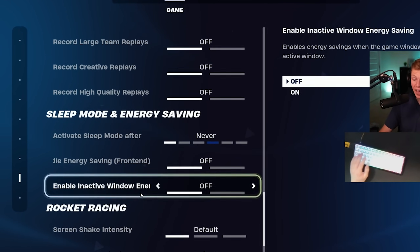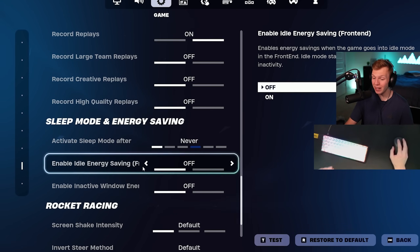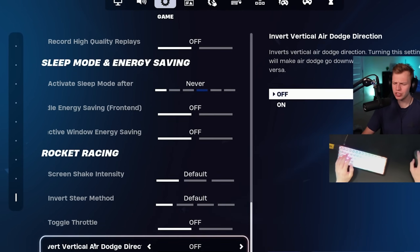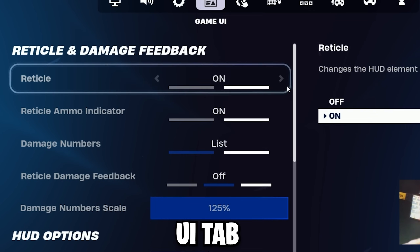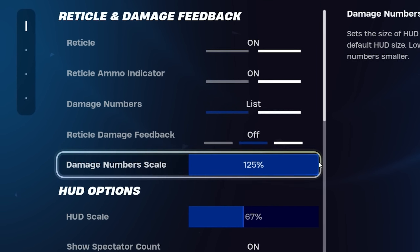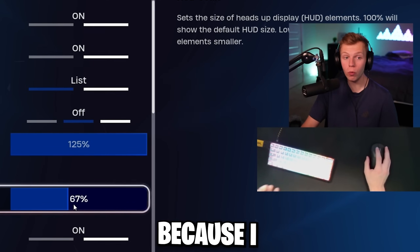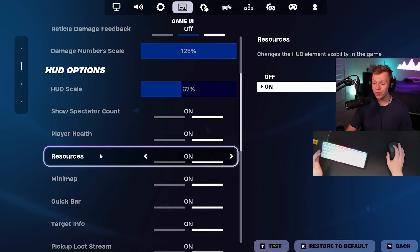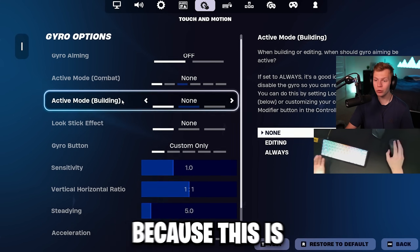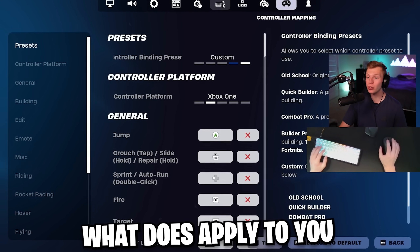This new sleep mode and energy saving is actually pretty important, especially for input delay. Just change your activate sleep mode to never and turn both of those off. You want to make sure your game is getting all the power your PC can offer. Then we get to the game UI tab. I'd definitely change your damage number scale all the way to the max, and I'd have your HUD scale even bigger — I just have it low because I record videos and put my face cam and hand cam there. The touch and motion tab doesn't apply to you since it's for controller, and neither do the last two tabs.